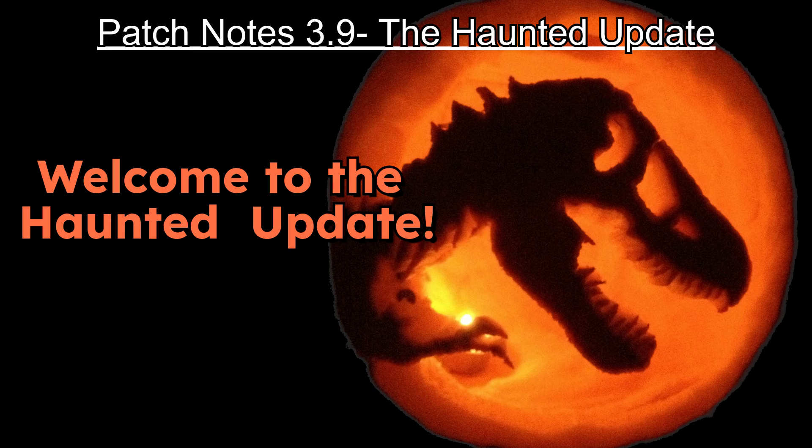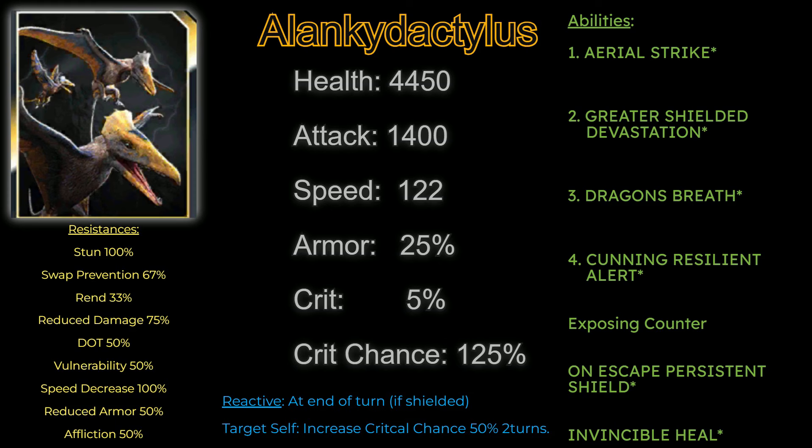Release notes for Jurassic World Alive update 3.9 are here. Welcome to the Haunted Update — analysis starts now. IDGT and Practice Cat give their first impressions of the new creatures and features. We hope it is helpful to the community. Please let us know any questions, commentary, and your feedback below.